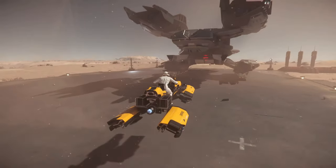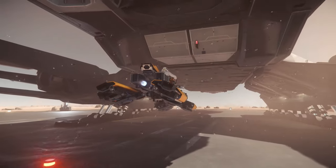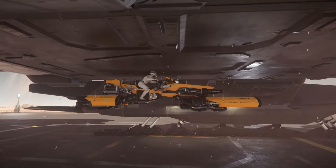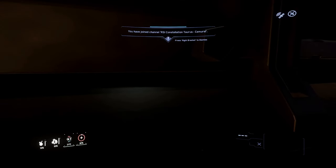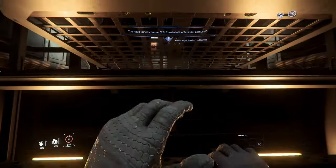Here we have a Taurus — same thing. Just fly onto the cargo elevator, use your Z-axis to move up. Your head is already clipping through, and then just use dismount and you are inside. You have full access to the ship.